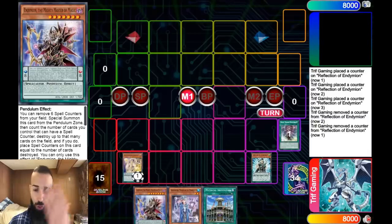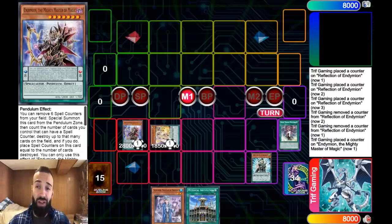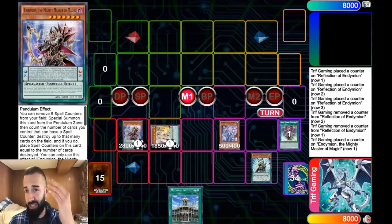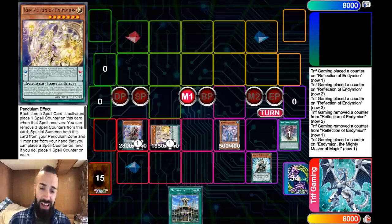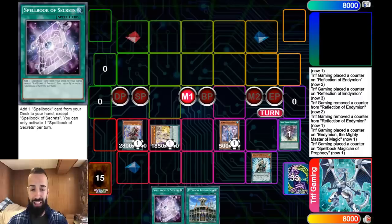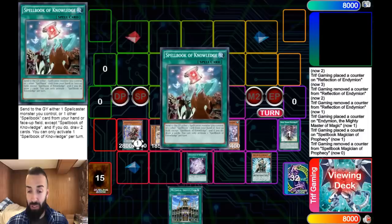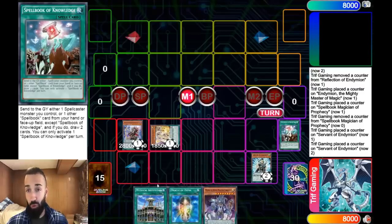Impermanence and Ash are hand traps you should expect in this format. So now that we have the Mighty Master on board, we are protected from Impermanence. You have to think outside the box — even if you have Reflection and Servant both in scale, no hand trap is going to work on the Reflection. Ash doesn't work on Reflection. Ogre leaves a scale, so you can still use Servant. We're going to activate the Blue Boy, and the goal here is to draw into a Zephyra card, because Zephyras have a bunch of one-card starters. We have like seven, eight, nine one-card starters in the deck. We draw into it — that's the beauty of it.